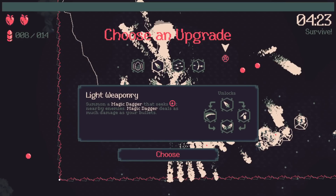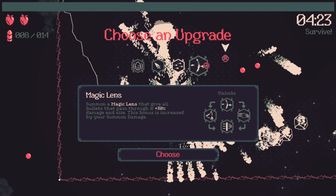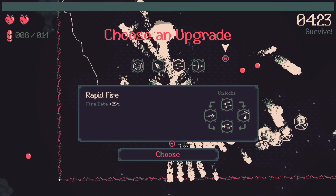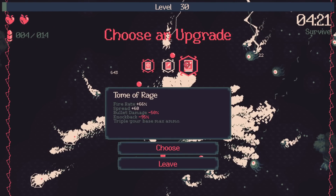I was about to say, do you know how much damage you're taking right now? I'm forced to pick something — let's go with rapid fire because I don't want the magic lens, which is completely stupid. Actually do I want the magic lens? No, let's go with fire eight, whatever. I didn't want to pick up either of those but let's see what we gain. I want fire spread and bullet damage with less knockback.